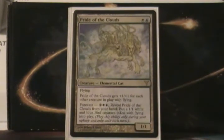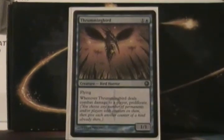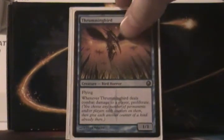Pride of the Clouds is the basis of the deck. If I get this going, then I've already won — I've already done all I needed to do in that game. And then we get to Thumbing Bird, which helps the theme with Proliferate. It's a 2 mana, 1/1 Flying, and when it deals combat damage to a player, you Proliferate. So you can make more Feather Counters happen and any other counters — those Feather Counters are the coolest things to do that with.